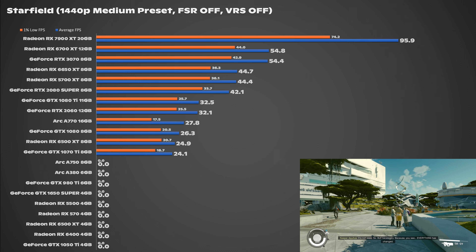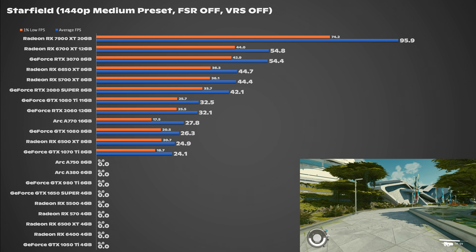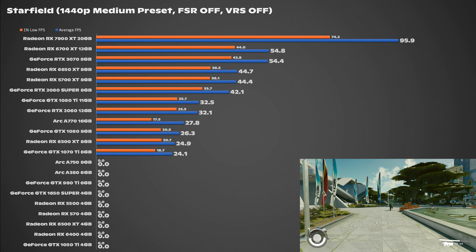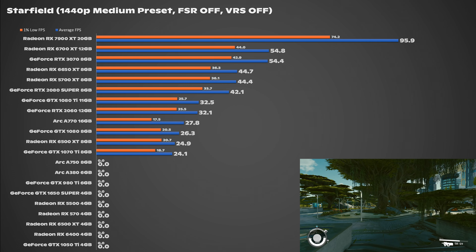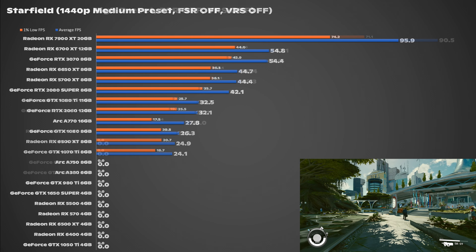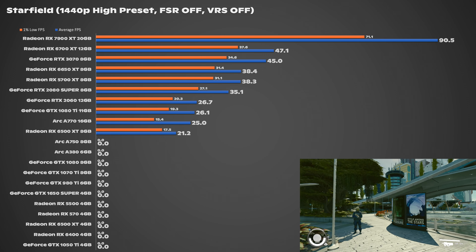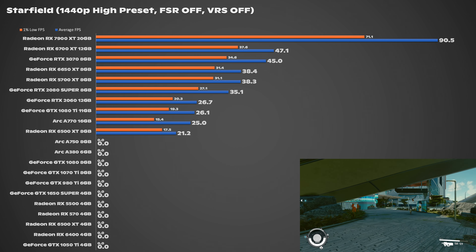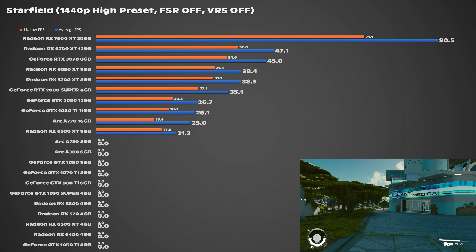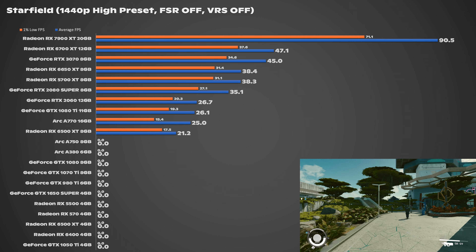At 1440p medium it's the same story as 1080p high — almost nothing hit 60 FPS. The 6500 XT 8GB and 1070 Ti are fairly close together, which really surprises me. The A770 sticks up on the chart at least somewhat passably. At 1440p high it's slim pickings. Most of the stack didn't run acceptably — goodbye 1070 Ti and 1080, which isn't a surprise, and the A750 8GB didn't work out well either. The 6500 XT 8GB is left in mainly for memes, but it's quite a capable piece of silicon at this setting. It really makes you wonder why AMD didn't just give it 8GB of VRAM. Everything is just meh at best.